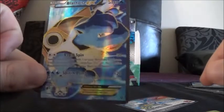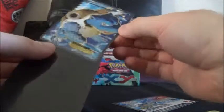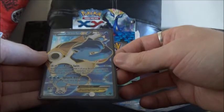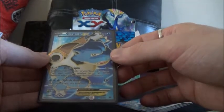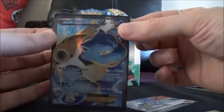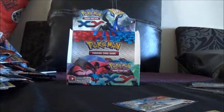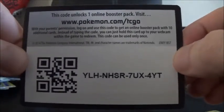Oh, that's so cool! That's another one I don't have. Now I think the only full arts I'm missing are Xerneas, Emolga, and something else I'm completely spacing on. Well anyway, I've got Blastoise, I've got Venusaur full art, and I've got Charizard full art. I cannot remember what the other ones are. And here's the code card — that goes to one of you lucky viewers.